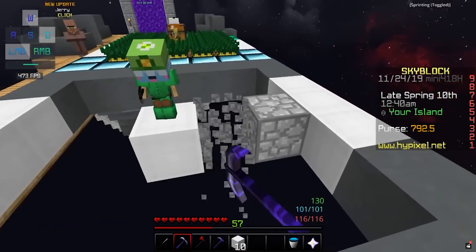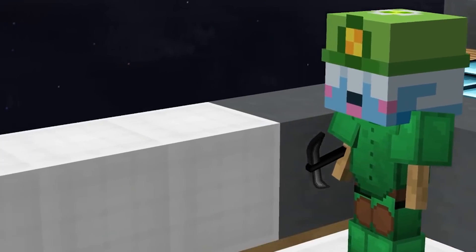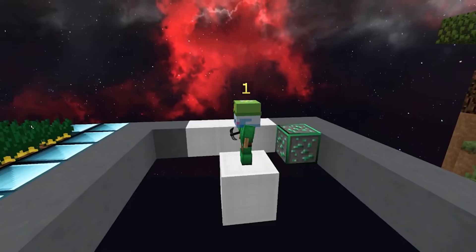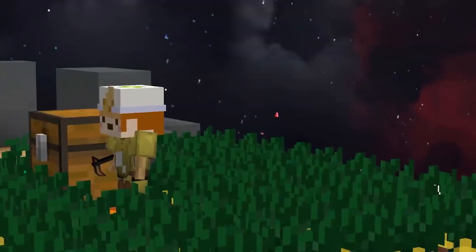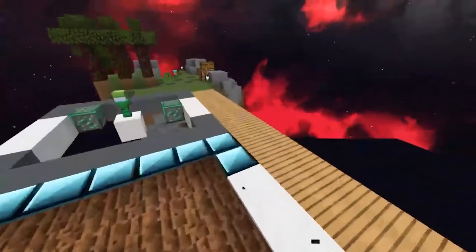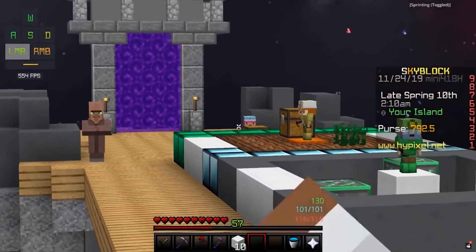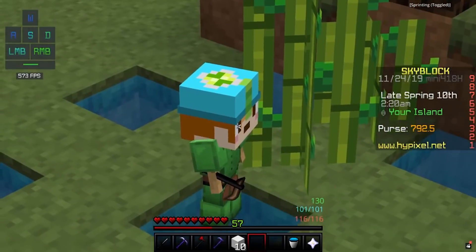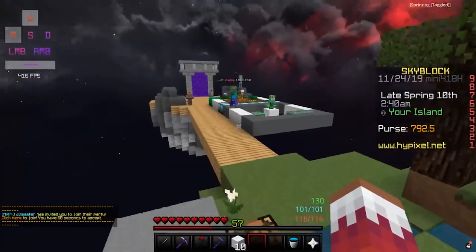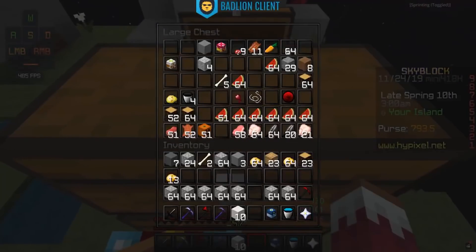Emerald minion placed! We gotta name this guy — chat suggests Hierophant Green, Emerald Guardian, Spartans, Emerson, Hulk... Hulk could be good. You shall be Hulk — I know your arms don't look like it. Now we have Hulk, Tater Blade, Joe Mama, Kevin, and Kane. Thanks chat — I've already forgotten my minions' names, this is not a good start.